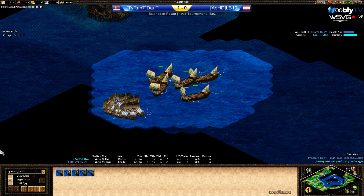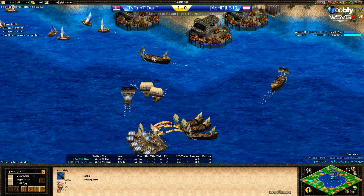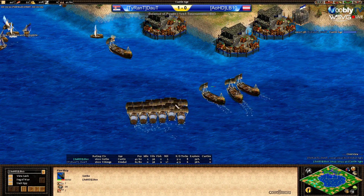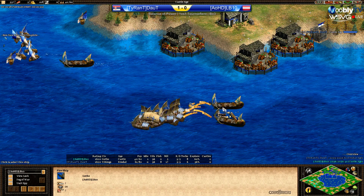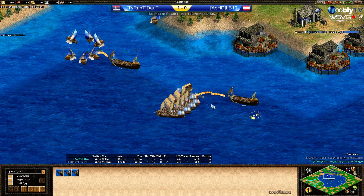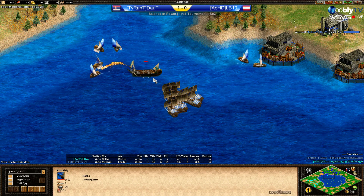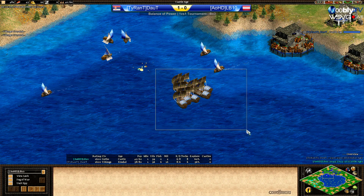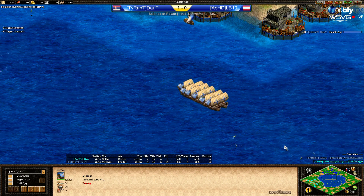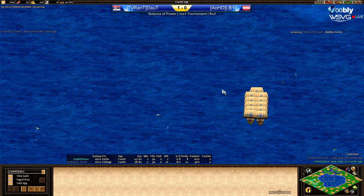LB10 moving in — let's see who wins this fight. Doubt trying to micro as well as he can. He still hasn't lost a single one. LB10 is taking two boats just to kill the fishing ships — I'm not sure about this idea. It wasn't very good. Doubt is managing to micro this like a pro, already destroying two of the fire ships. He keeps moving them back and firing, only losing one galley so far. That's crazy. Why go for fishing ships? He knows that at 20 minutes Doubt is gonna be in castle age anytime soon.